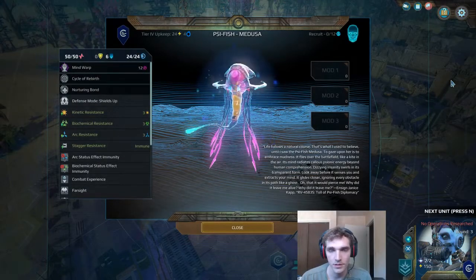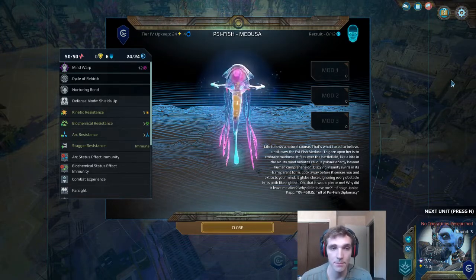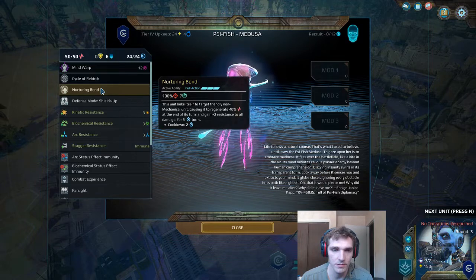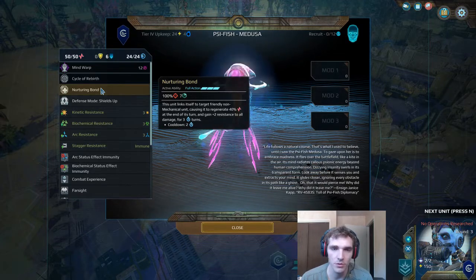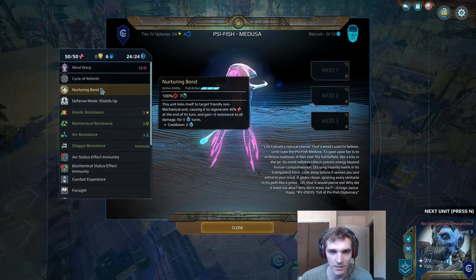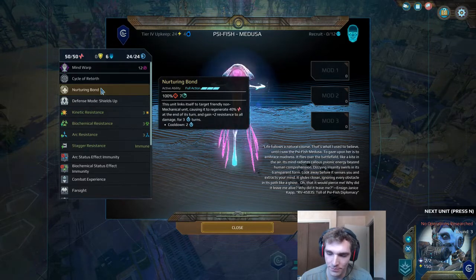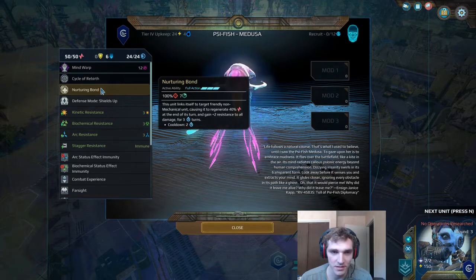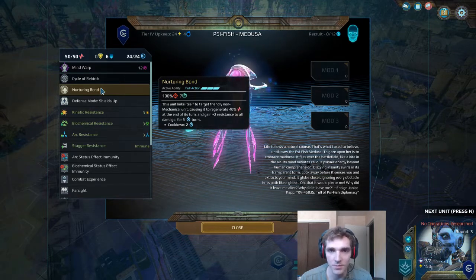The last unit we're going to talk about is the Scyfish Medusa, which is an amazing support unit. This nurturing bond is just — when you read it and wrap your head around it, I think it'll blow your mind. It lasts for three turns and the cooldown is two turns, which means you can go around putting this on all of your units slowly and surely, healing them all up and giving them a massive amount of resistance to damage. A handful of Medusa units can make three or four stacks very, very difficult to wipe out — near impossible. You get two Medusas kind of supporting each other, healing each other up, with some other Scyfish units in there.